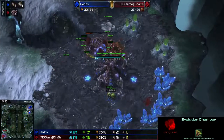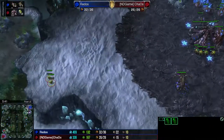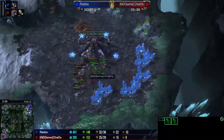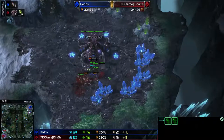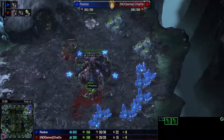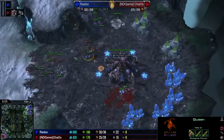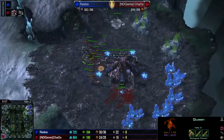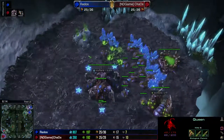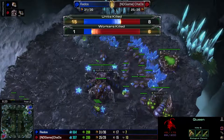I notice that he is building a Queen. So I go ahead and send a couple lings to the back so I can turn them into Banelings. Fortunately enough for me, he was too worried about what was going on with his Queen that he didn't notice I had a handful of Banelings back there to do a little bit of damage. We get in and try to take down the second Queen, and the Banelings come in and actually do a fair amount of damage. We get six drones, so not too shabby.